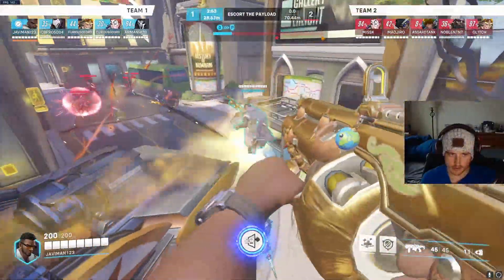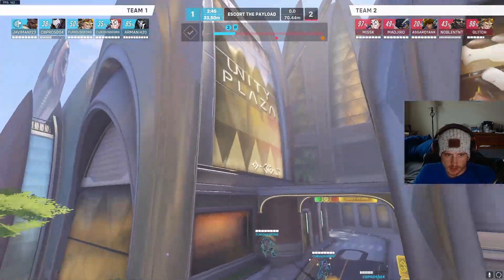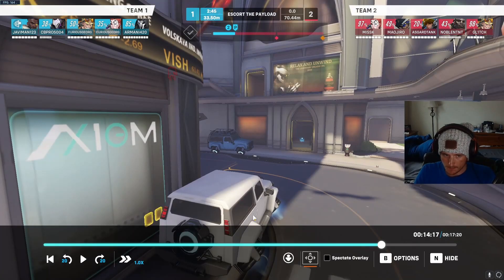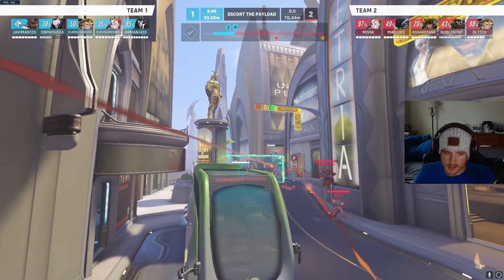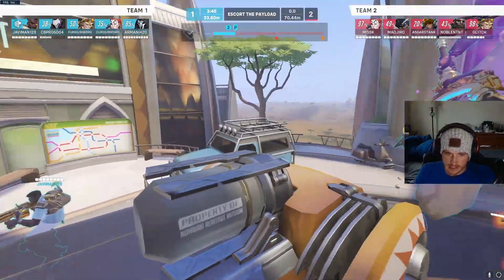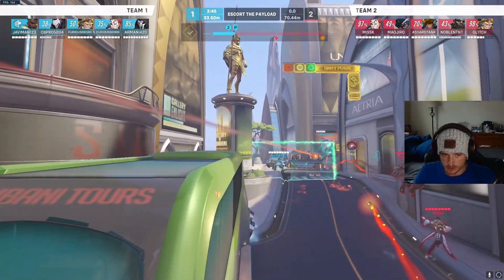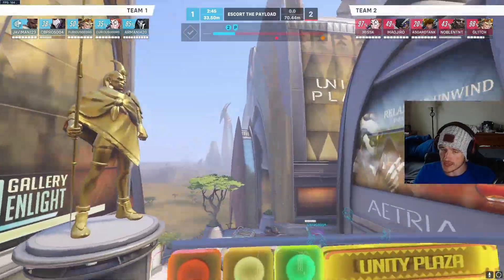You guys shouldn't all be pushing the Junkrat here either — you guys should be trying to gain as much space as possible. What I mean by gaining space: as soon as you cap this point, the next point you want to be holding is either going to be this bus corner or here. You want to do that because it allows you guys to push this payload all the way to those corners. If you don't push out, there's a chance the enemy team might hold this corner and now you'll have to beat them here, then maybe here, and then they have one last fight to recontest point. If you push bus angle, you guys have two fights to win out second point instead.